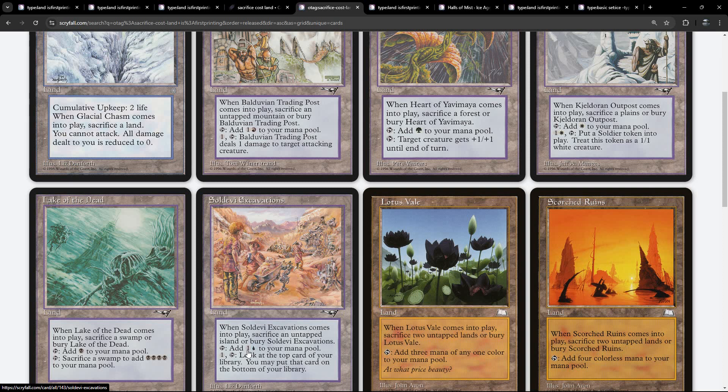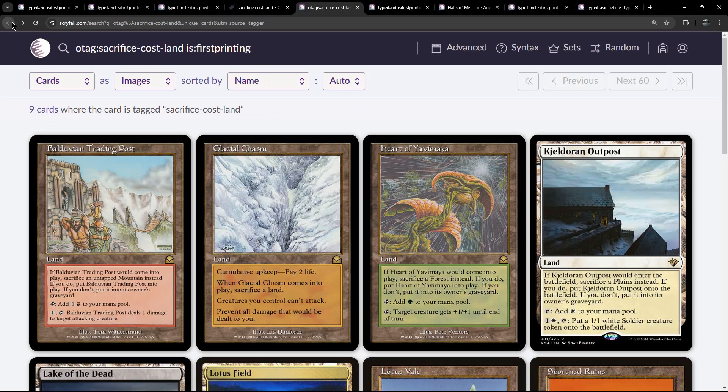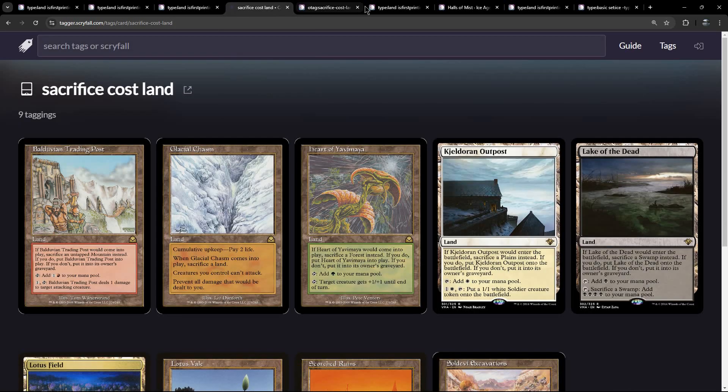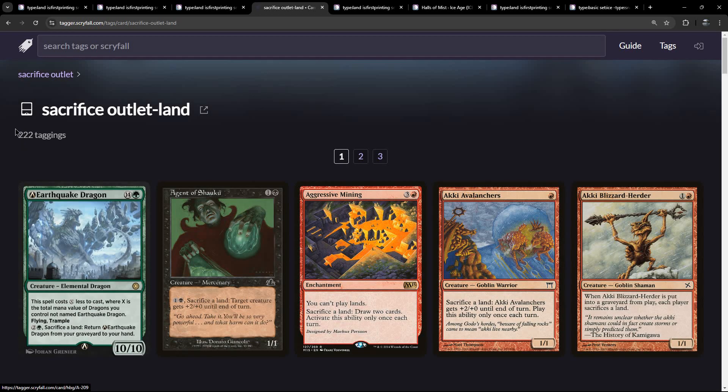Looking at the differences: the ones where you sacrifice an untapped mountain or island give you extra when tapping — one colourless and one coloured. The ones that don't care about tapped or untapped just generate a single colour of mana when they come online. It's fun to look at lands where they don't fit the usual expectations.